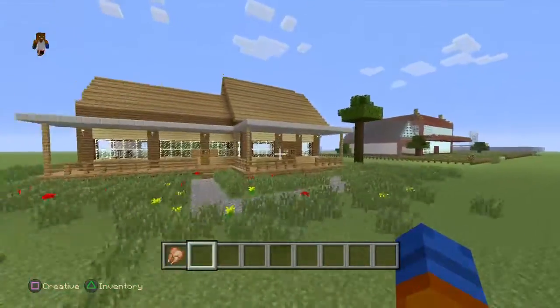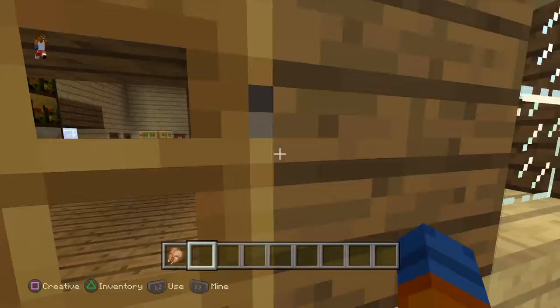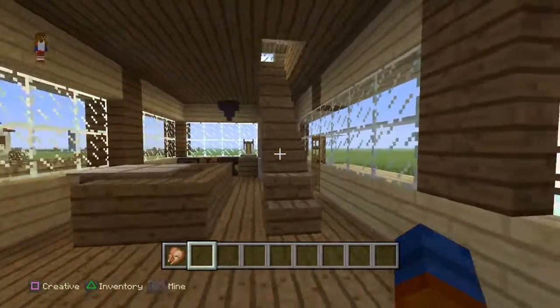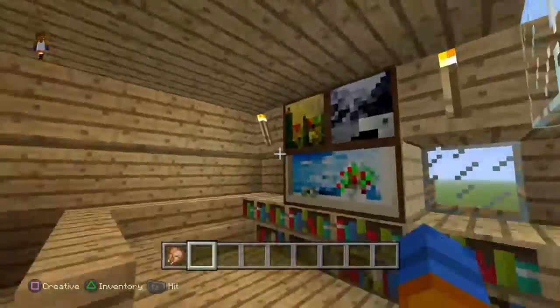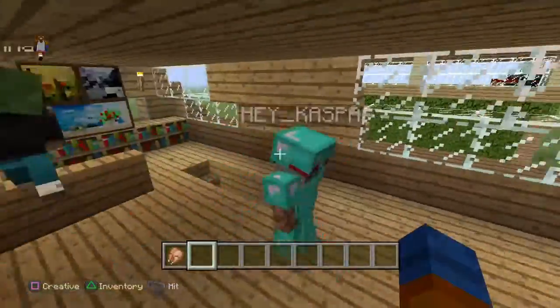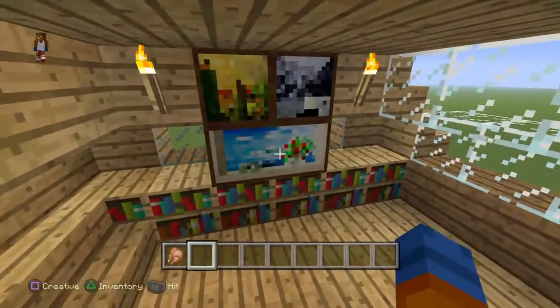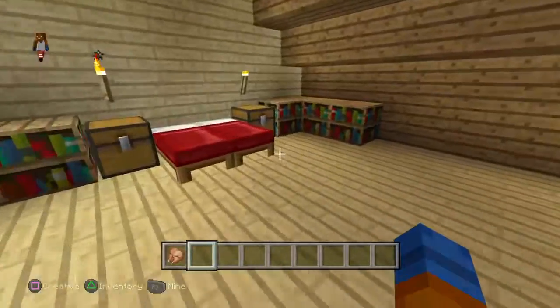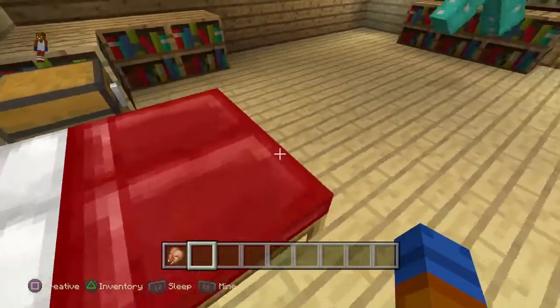Let's go look at some more stuff. He's got a more modern house over here, this looks pretty nice too. See all the bookshelves — he's actually got an upstairs to this too. You can see the rooms, you know, little seats and everything. He's got like a basically a TV-looking setting here.